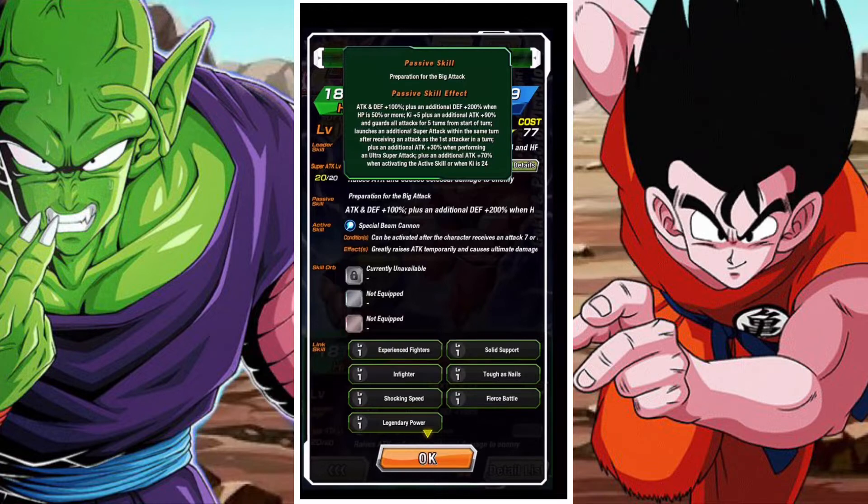They also have ki plus 5, plus an additional attack of 90%, and guard all attacks for 5 turns from the start of turn. Obviously they have guard, which is pretty interesting, and a huge amount of defense as well. They launch an additional super attack within the same turn after receiving an attack as the first attacker in the turn, which means you can place them in the first slot. They have an additional attack of 30% when performing an ultra super attack, and an additional attack of 70% when activating the active skill or when ki is 24. That 200% defense on top of their 100% defense, on top of the ability to guard all attacks for 5 turns, is pretty nuts — they're definitely a unit designed to sit in that first slot.